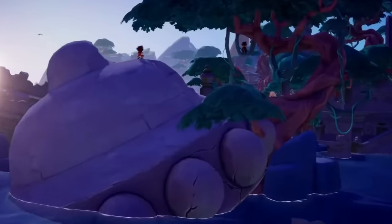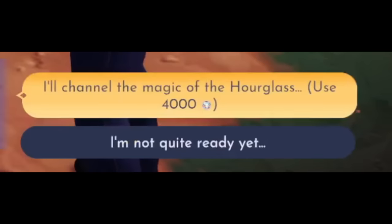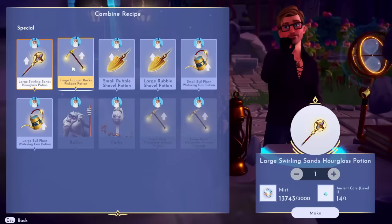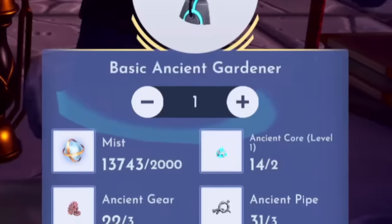If you're enjoying the Rift in Time expansion as much as I am, then I'm sure you've realized that Mist is essentially the new Dreamlight. Want to open a new area? You'll need Mist. Want to upgrade your tools? You'll need Mist. Looking to craft amazing new machines? You guessed it, you're going to need Mist.